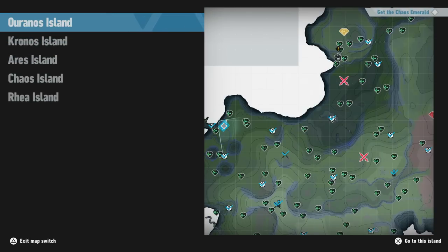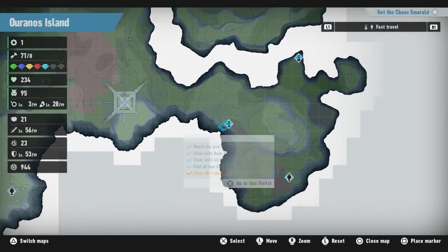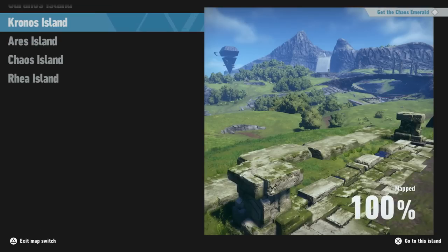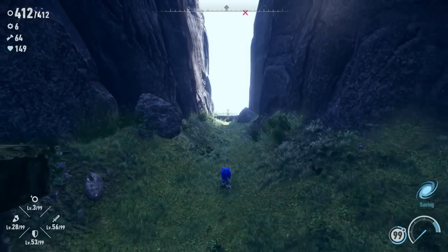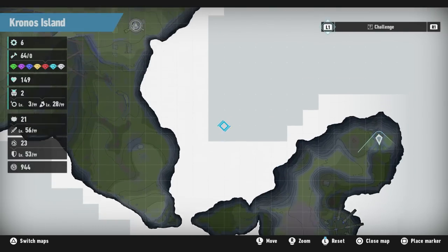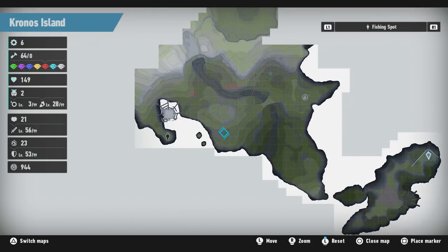So with that done, we have one big focus left in the game that I really wanted to do, and that'll be fast traveling over to the fishing areas. I think I might want to go to the first island. I don't know if each island has its own set of fish, so I figure we'll go all the way back to the original island, which was Cronus Island. We'll start fishing around and see what we can find.